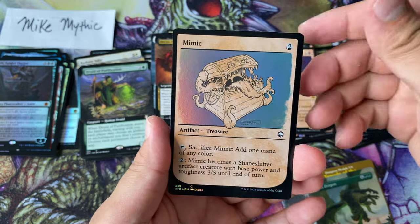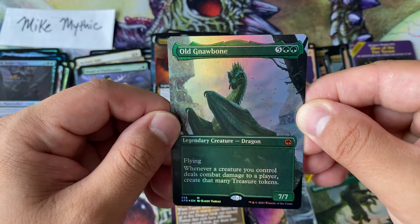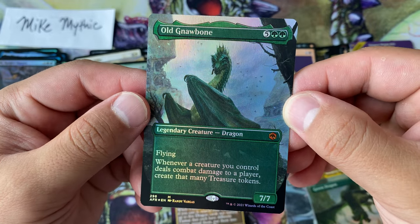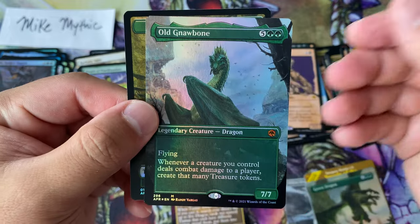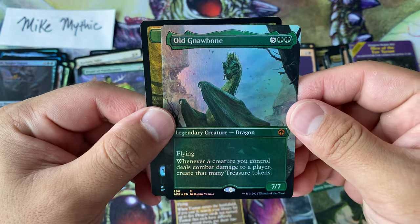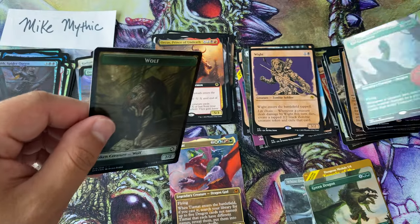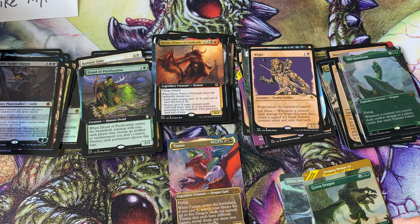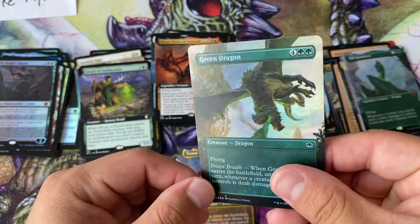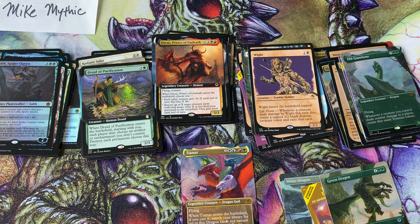Here we go — white foil Mimic and a foil borderless Old Gnawbone to end this box! This is one of the most sought-after rares or mythics, and it's just amazing. For those wondering why this card is so good — you create that many treasure tokens, so if you deal five damage to someone with two creatures, you get to create five treasures, and that can get really busted really quick. That's the video — we got the Tiamat, we got Old Gnawbone, a bunch of pretty foil borderless dragons. Mike Mythic, we hit the mythics for you — thank you guys for watching, I'll see you on the next one.